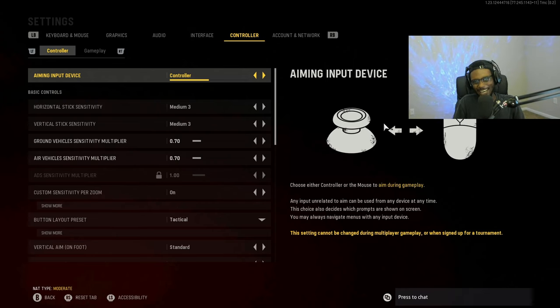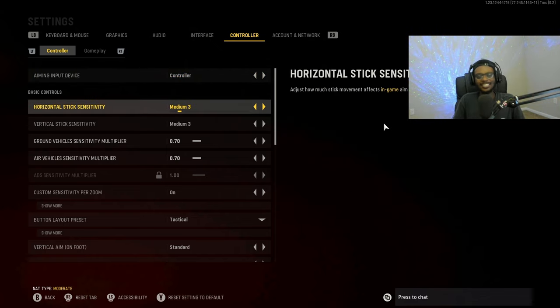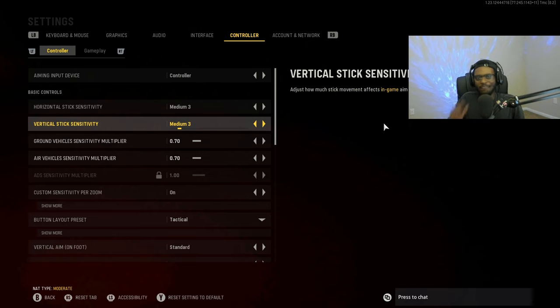I play with an Xbox Elite controller on PC, but these settings will work no matter what controller you're on — a regular Xbox, PS5, Scuf, or Elite. I play on a 3-3 sensitivity. I've always played on low sensitivity throughout my entire Call of Duty career. In Vanguard I've been on 3 sensitivity since launch, and going into Modern Warfare 2 I'll also be running 3-3 sensitivity.